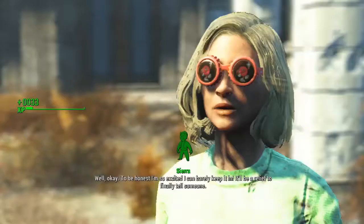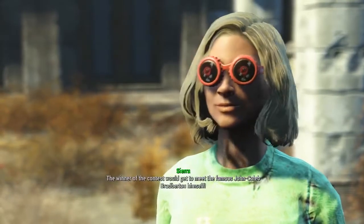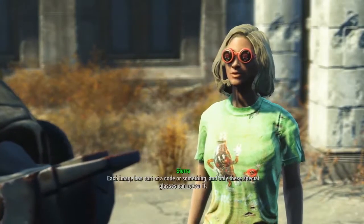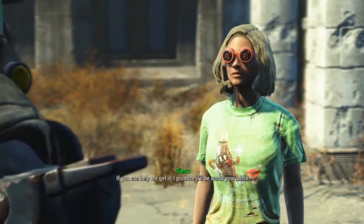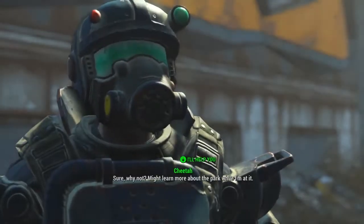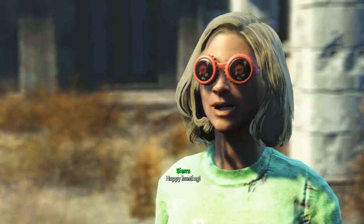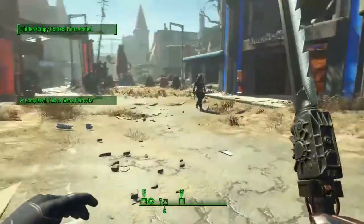All you've got to do is basically talk to her. She tells you about this competition where you've got to go find these things called cappies — it will spell out a word. Go ahead and pick up that mission. She'll give you a set of cappy glasses as well, and then you've basically just got to go around finding all of the cappy locations.